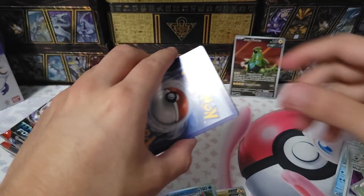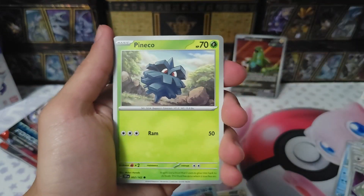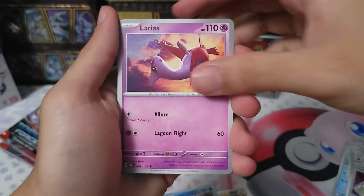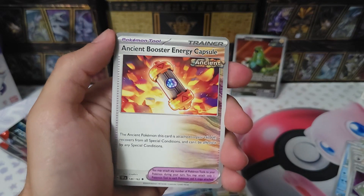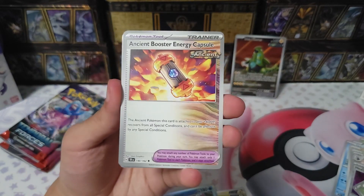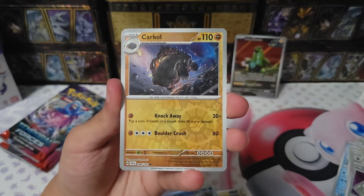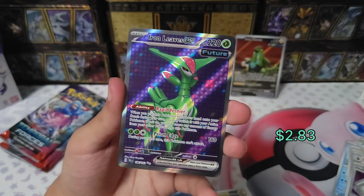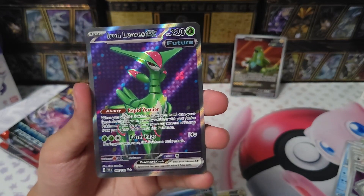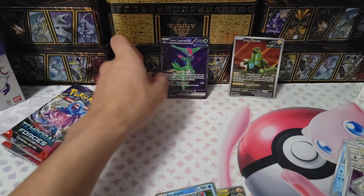Fifth pack: Fire Energy, Palafin, Pine Cone, Mawile, Meditite, Latias — I wonder if Latias is actually in this set, probably not but that'd be cool — Reaching, Boost Energy, Iron Treads, Thunder, Space Carcule, and Iron Leaves EX! I think this is new to our collection, which is fine by me — as long as it's new to the collection.